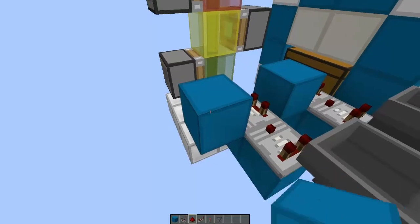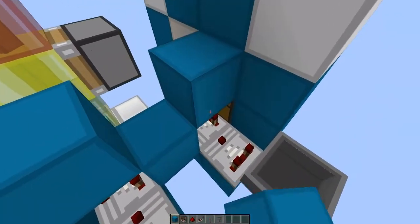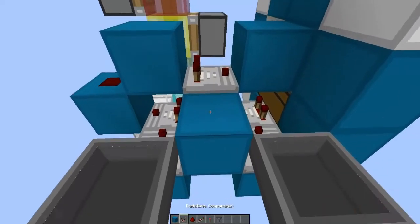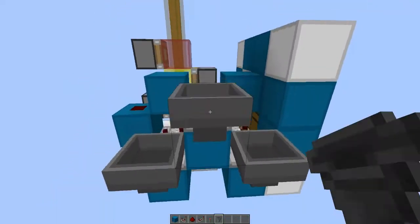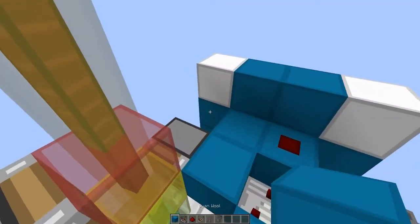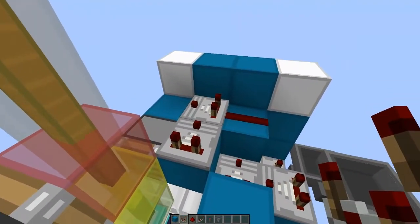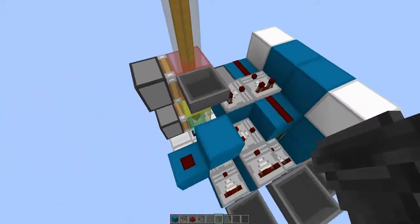Then we just want to go up like this with some redstone dust, a block over there and once more over there. Another comparator like that, and we're going to place another comparator running into it and another hopper right there. Then we just want to place some redstone dust over there, two more blocks like this and one over there — another comparator, and once again another one facing into that comparator over there. Some redstone dust, and once again another hopper over there.